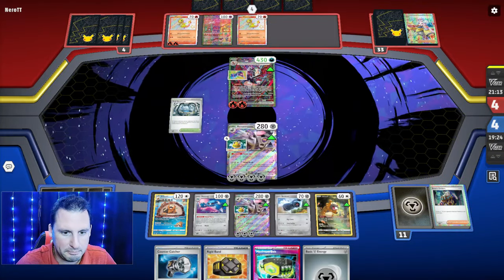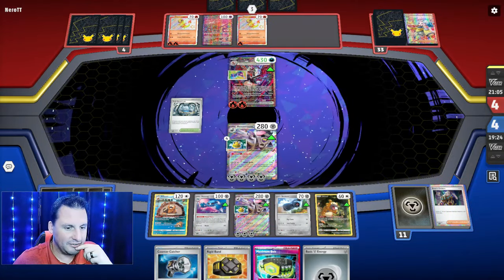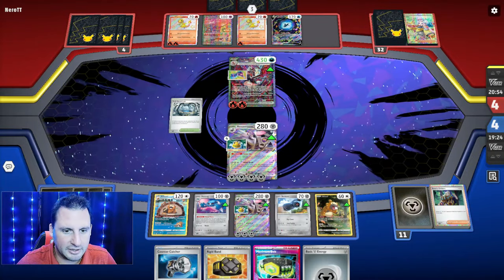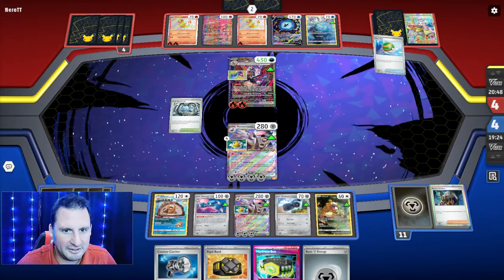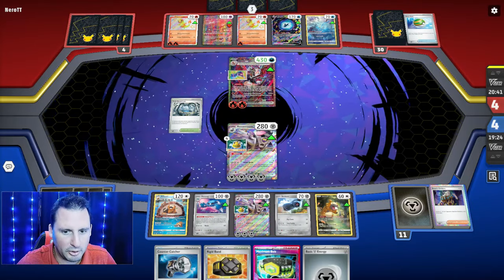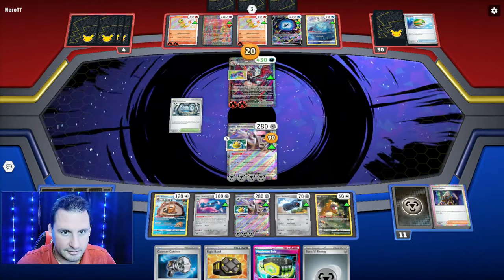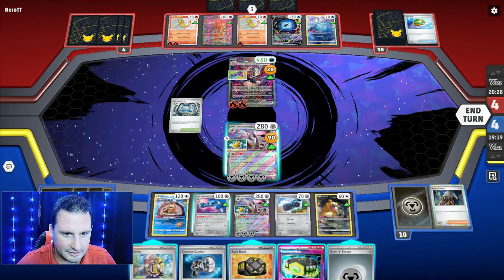I'm gonna put the belt here. I have one more gust but can't use Counter Catcher. They're gonna Boss up the other Reveroom — fair enough. They get the Manafee down, making mistakes like I did, they're gonna restart. They're not hitting me for 20 and in order to two-shot this, I'm doing 170, so I need to come back with this.